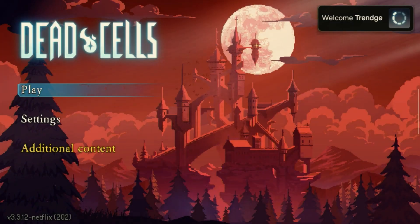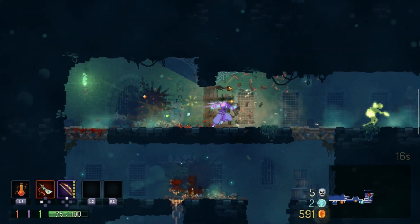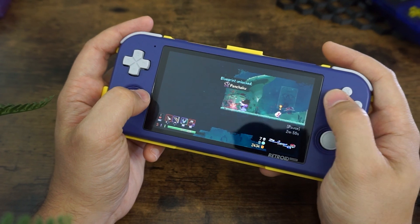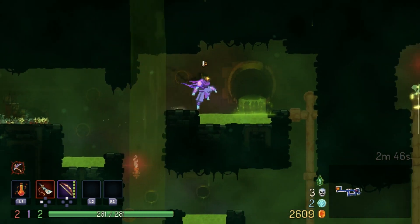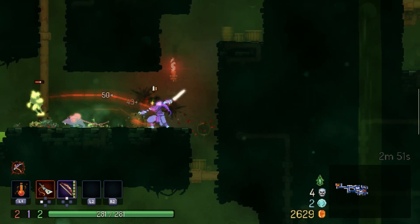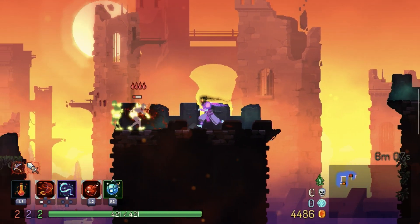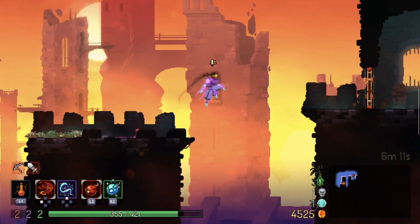The last game I want to talk about is the newest addition to the Netflix lineup: Dead Cells. The reason this is such a big deal is because they didn't just add the game — they added all of the DLCs as well, including the Castlevania expansion. Sure, this game came out in 2018 so it's not exactly new, but who cares? This is a massive amount of gameplay in your pocket. Dead Cells is a roguelike metroidvania, so you'll be replaying the same areas over and over, but the layout and drops will be different every time. I've been playing this on my Retroid and just losing ridiculous amounts of time because it's pretty addictive. It's fun to try new weapon combos and look for more blueprints to unlock even more items.